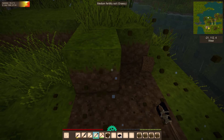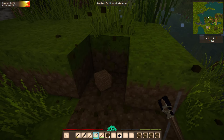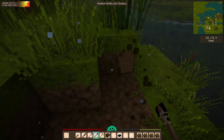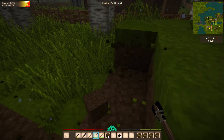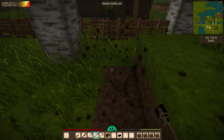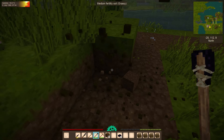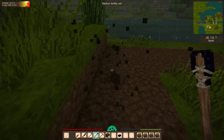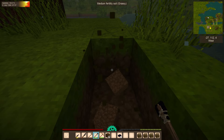I'm just going to grab some dirt here for a second, and we're going to start expanding the house a bit. I need a little bit of dirt as a filler to fill in a little bit of space so we can expand the footprint of the house out a bit.